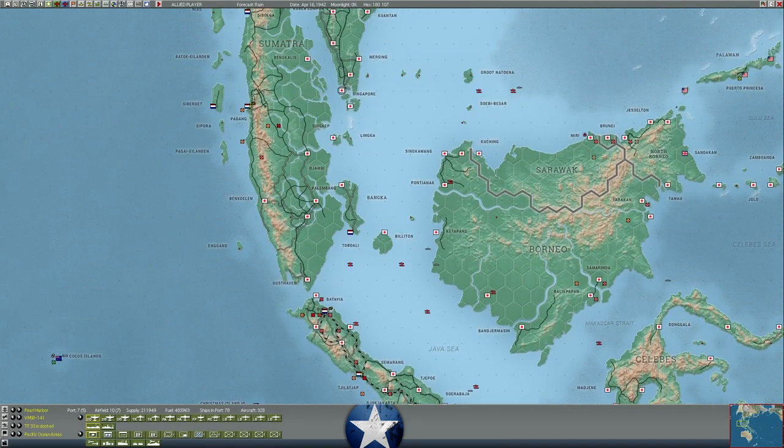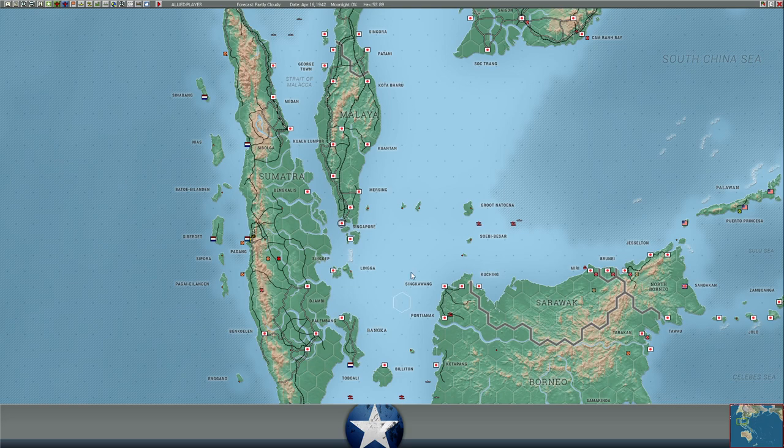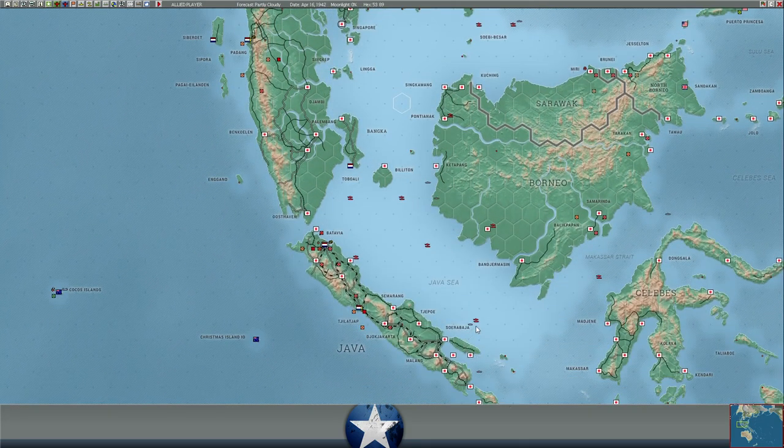If we go back to Borneo, it looks like this group is moving west — a couple of tankers in this group, which is where the Stingray is. Another merchant task force moving west here as well. I'm guessing they're moving down maybe toward Sumatra or toward Java to pull some fuel out of there. I think we also have a PT boat engaging this Japanese task force moving west.